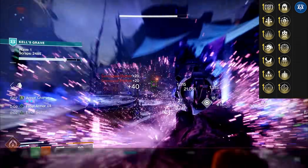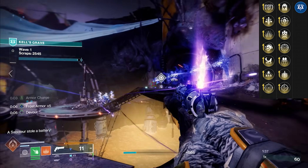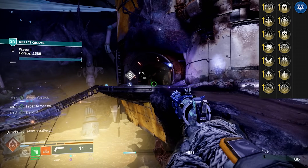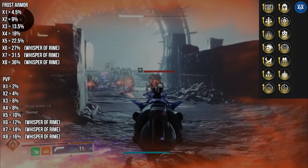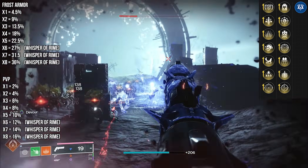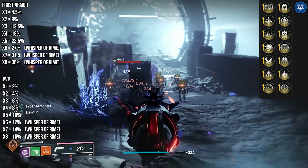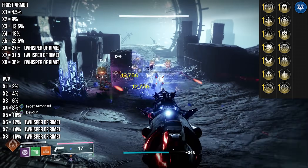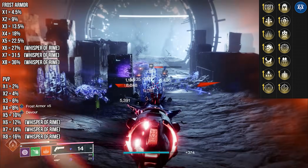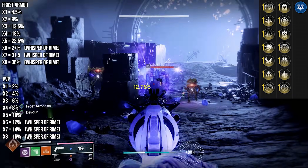If you get this roll and you're going to use it, you need to enhance it. You get an improved amount of frost armor — you get two stacks now. The max stack of frost armor is five, but with Whisper of Rhyme on stasis you can go to a stack of eight — a huge difference. It's either hitting eight straight crystals or frozen targets, or hitting four. It cuts it in half.